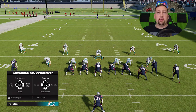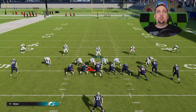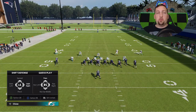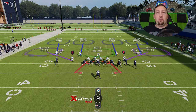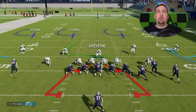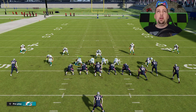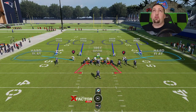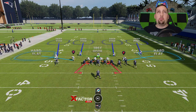To pinch the defensive line, hit the D-pad left and down on the left stick. To slant them outside, hit D-pad left and up on the left stick. You can even go to the QB contain, which is hitting RB twice, to make sure they maintain the edge. This is where the hard flats coaching adjustment comes into play — if I think I'm going to get a run play, hit Y/Triangle one more time and down on the right stick, and you get hard flats. These guys will play straight to the edge to stop any outside runs.